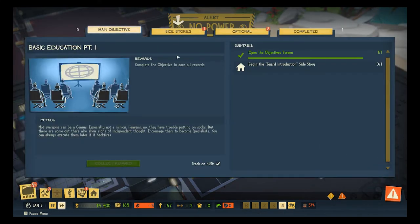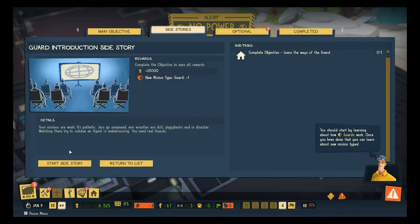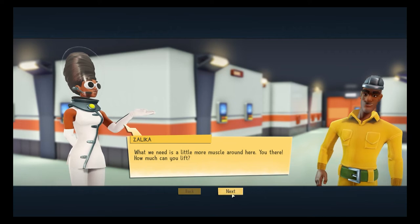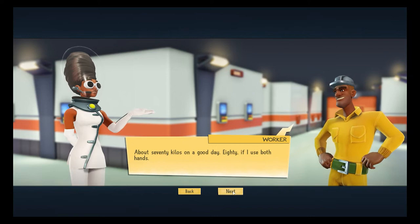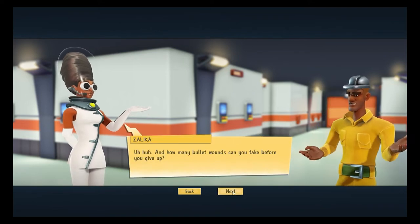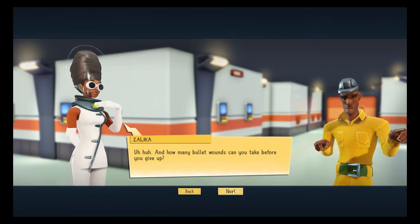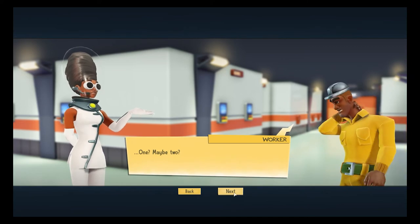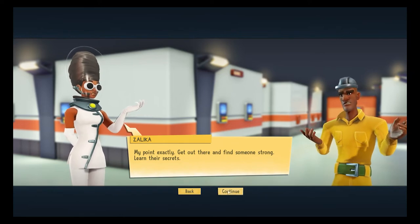We're being prompted — side story: guard introduction. Our minions are weak, it's pathetic. We need a little more muscle around here. You there — how much can you lift? About 70 kilos on a good day, 80 if I use both hands. How many bullet wounds can you take before you give up? One, maybe two? My point exactly — get out there and find someone strong. Learn their secrets.